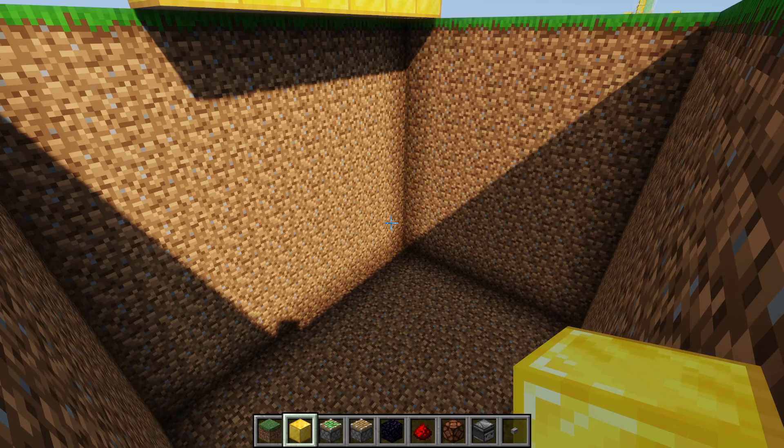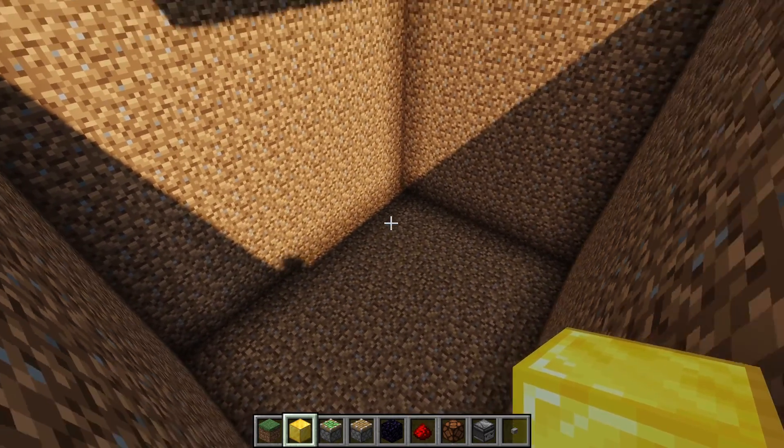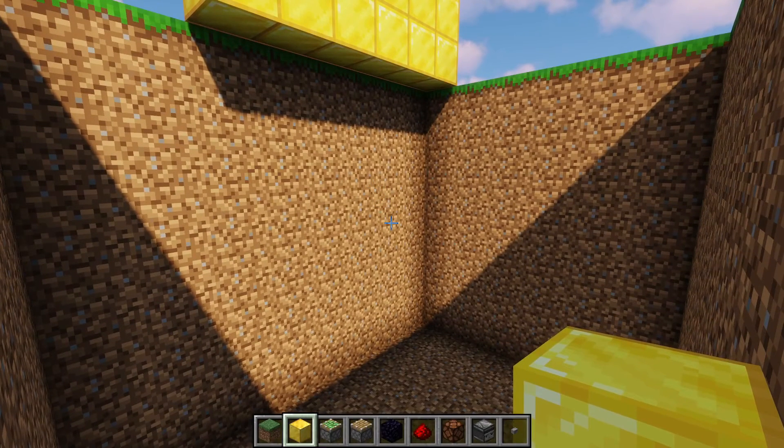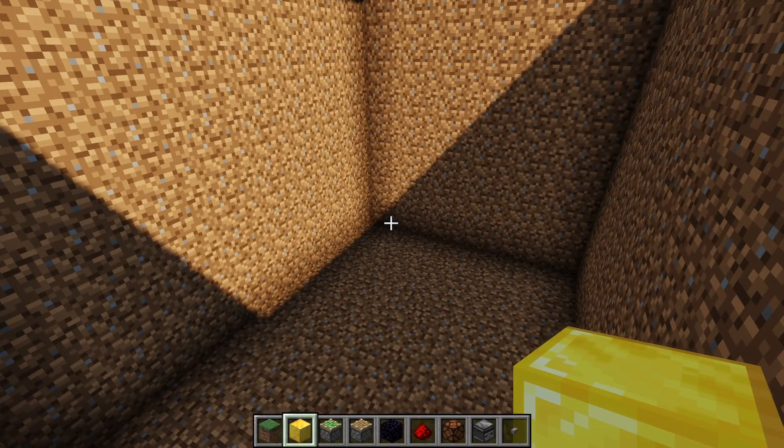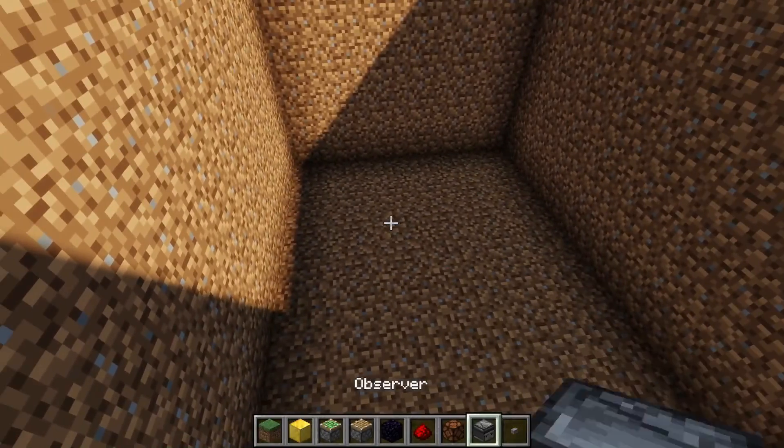Now that we have the pit built, we can place all the stuff in here. I apologize, but I'm just going to have to build this without really explaining how it works, because this is the type of thing you can just build once and then forget about it. It's super complicated and compact, and I usually just build it and don't question it if it works. So we're just going to roll with it.